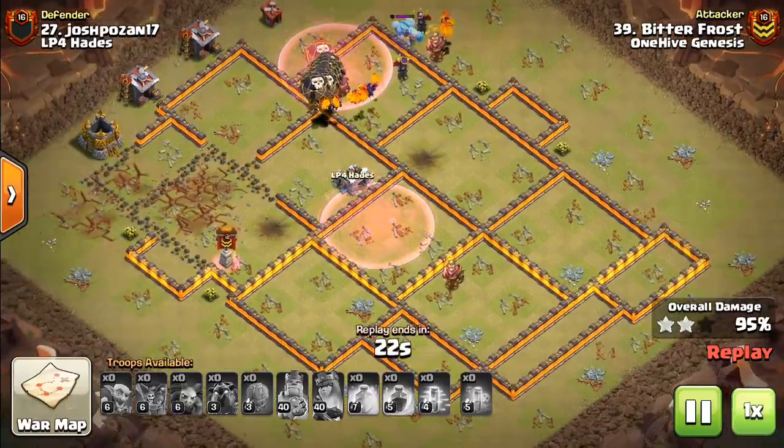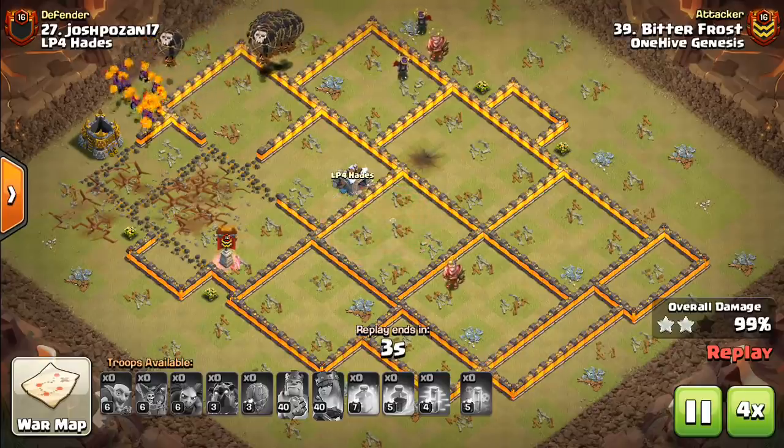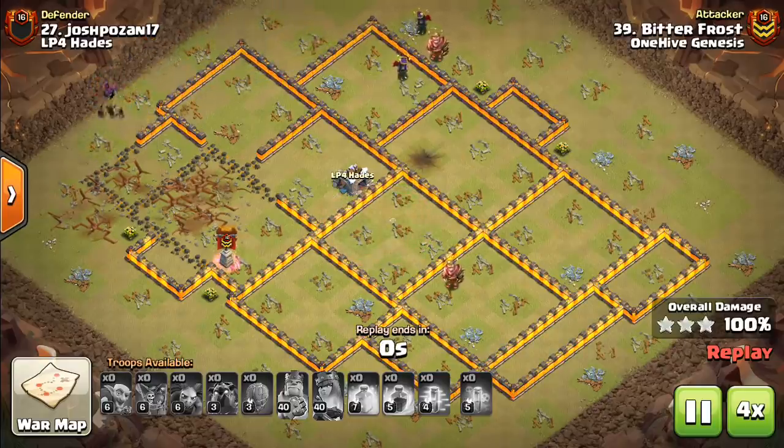In this case, the attacker chose just to put Balloons in the CC, which works fine. Where you'd look to use an e-dragon would be if you're in a situation where the defensive queen is also in the area, so you can get the defensive queen taken out and the CC troops as well. In this case the queen was over on the other side, so the attacker just wanted to get defenses, lure out the CC, and let the heroes take care of that. It works out great — has a Swag Haste spell. Two more attacks to take a look at today, and then we will wrap up this video.